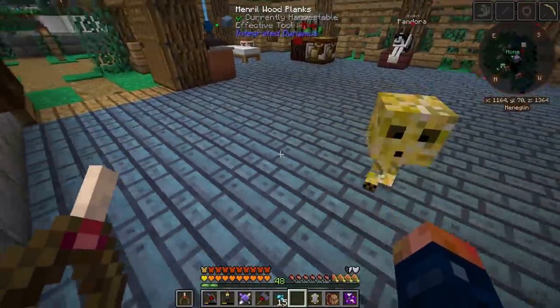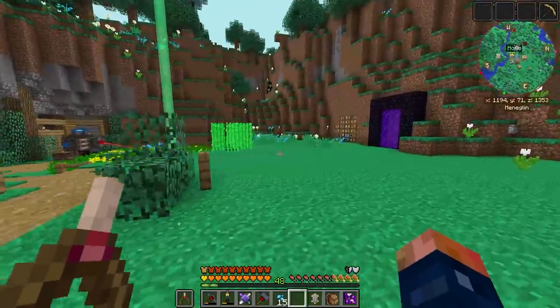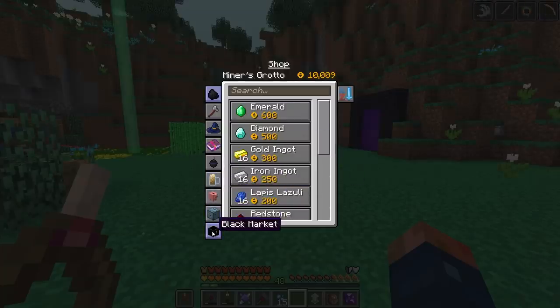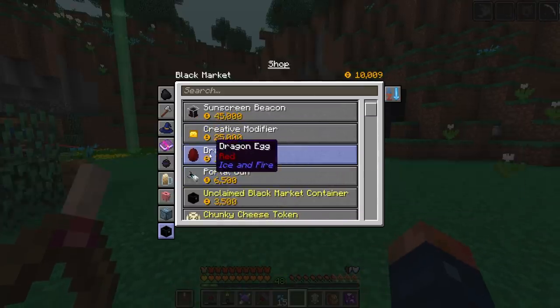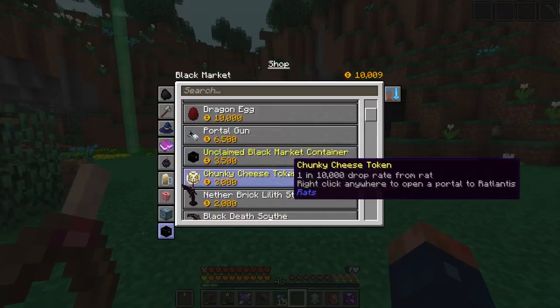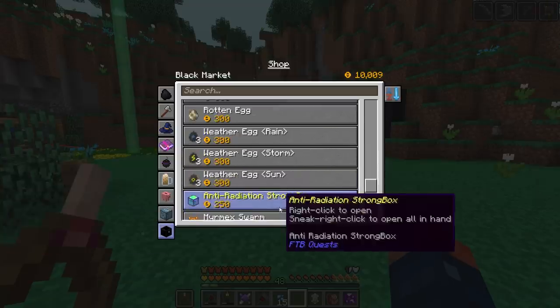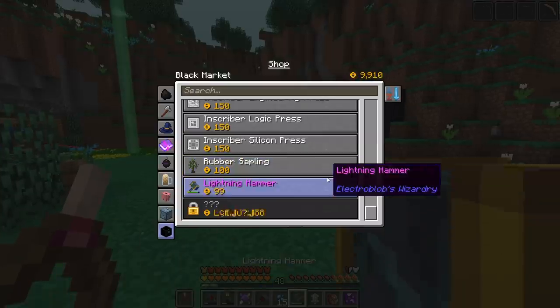Now that we have some cool stuff going on in our base, let's go ahead and take a look at the shop. There's a lot of things we can buy in the black market. I have enough right now to buy a dragon egg — we can literally raise ourselves a dragon — but I don't want to do that. I want to take a look at some of these things, like the lightning hammer from Electro Bob's Wizardry.